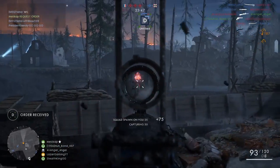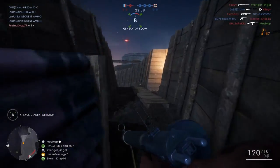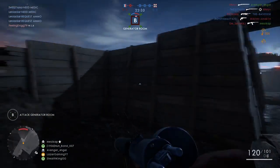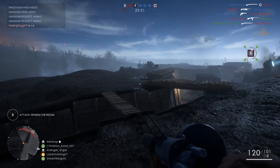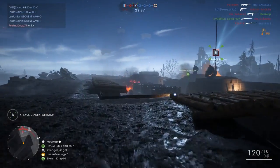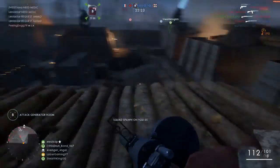This night map is basically based on, or seems to be based on, the campaign mission where you're the pilot and your plane goes down, and you're debating whether to kill your friend or not. It's sort of in that nighttime area of the campaign, and that's where this map seems to be pulled from.